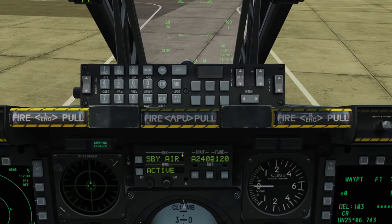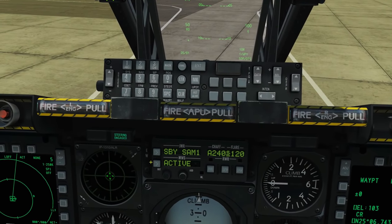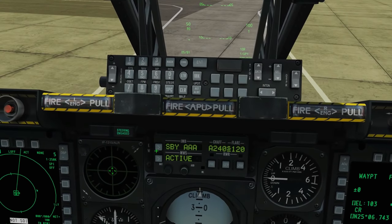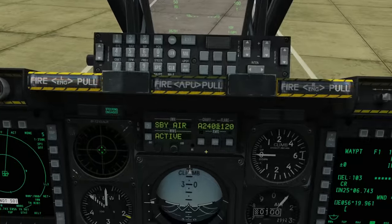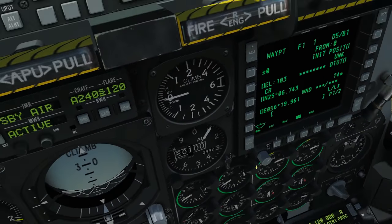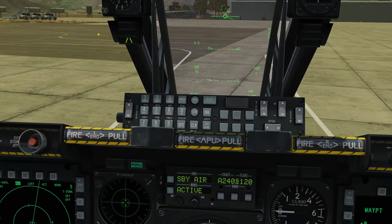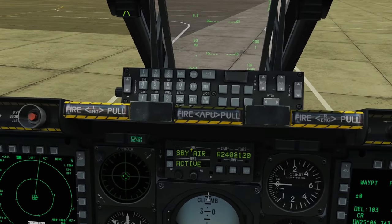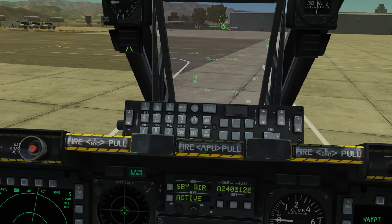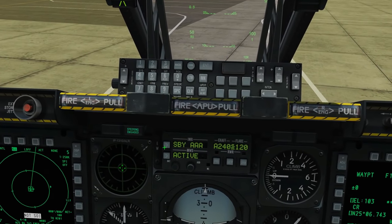The second half of the jammer display shows what mode it's jamming in — anti-air, SAM1, SAM2, or AAA. You could call that the program the jammer is running. As long as it's not in manual mode, it will automatically determine what radar source is trying to lock us and choose the right program. So if it's an AAA Shilka or similar, it would automatically detect that and select the appropriate jamming program.